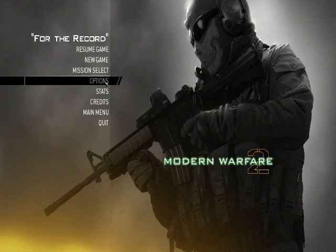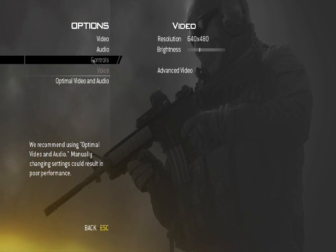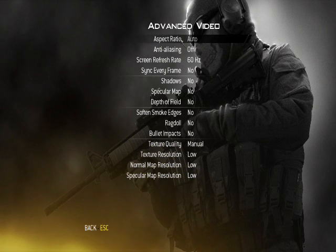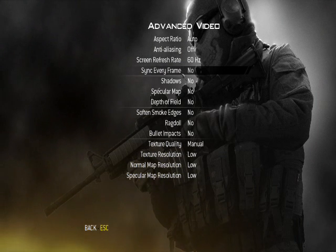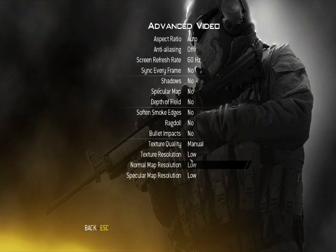To make Call of Duty less laggy without Game Booster, go to Options then Video and set the resolution to 640 by 480. Then go to Advanced Video and set the options to: auto, off, 60, no, no, no, no, no, no, manual, low, low, low.